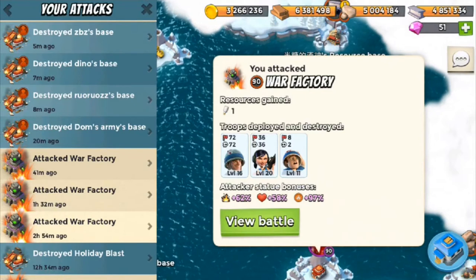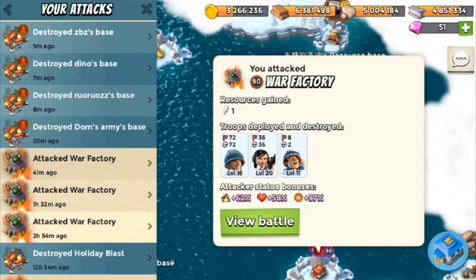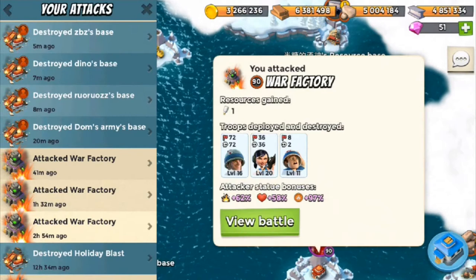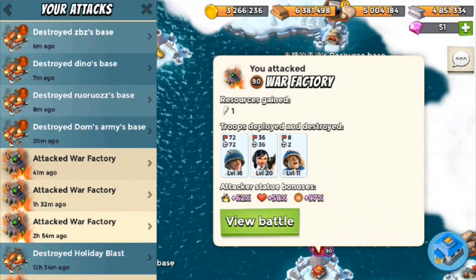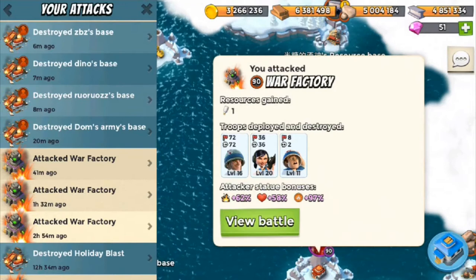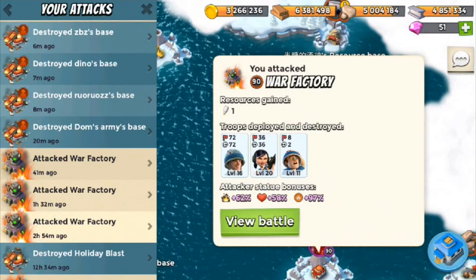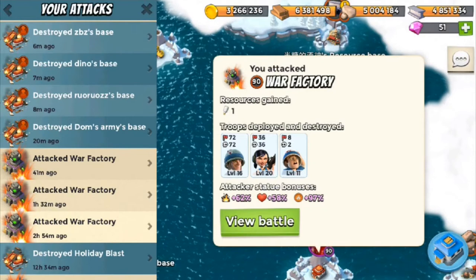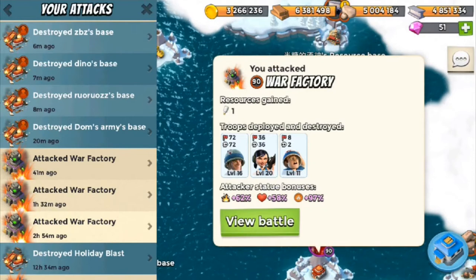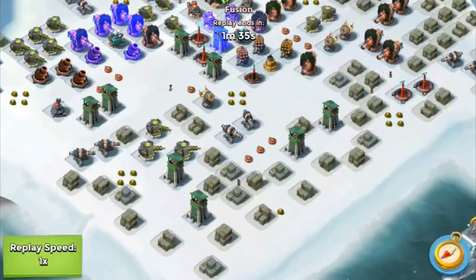I used Riflemen, Zookas, and Medics. My Riflemen are only level 16, my Medics and Zookas are top level. I was wondering whether to use Medics or Zookas at the same time. I did not boost my Guardians for this one - I boosted all my statues but not my Guardians, so you'll see later what I mean by that.